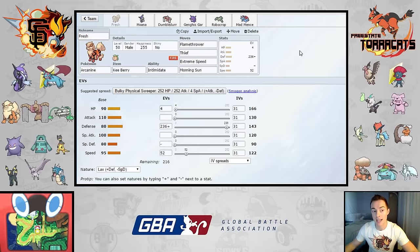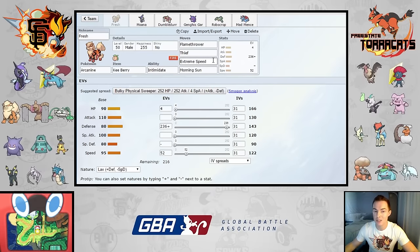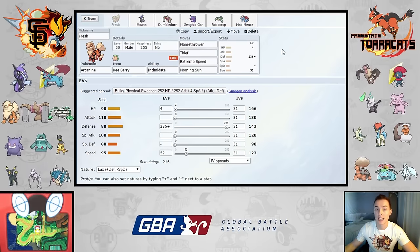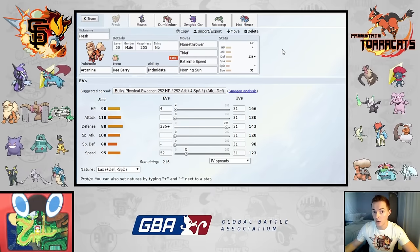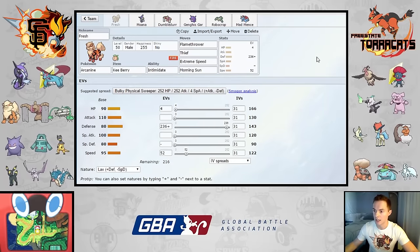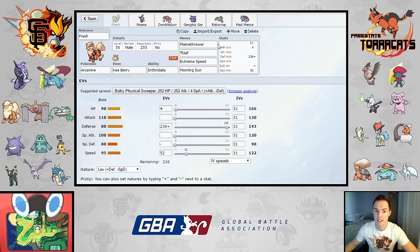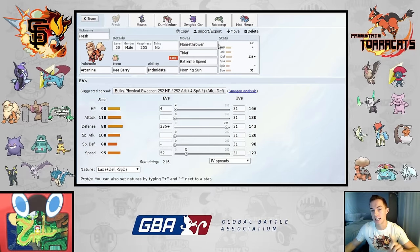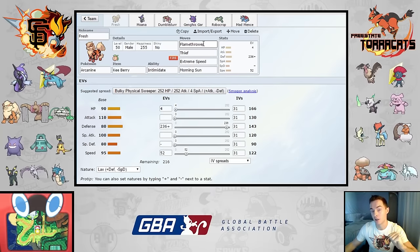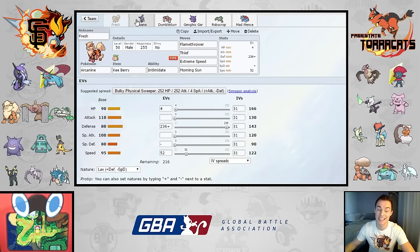Thief is 60 power — a little weaker than Crunch — but it's my primary way to completely neuter Marowak. Once done I don't have to worry about it anymore. Extreme Speed is there in case I need the priority to take something out. Flamethrower over Flare Blitz: anything I would 1HKO or 2HKO with Flare Blitz I also 1HKO or 2HKO with Flamethrower, with one difference — Flare Blitz would KO a Weavile at full health while Flamethrower won't, but it will after Stealth Rocks. Morning Sun is my reliable recovery.